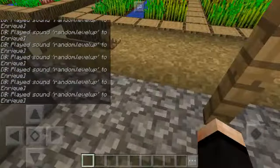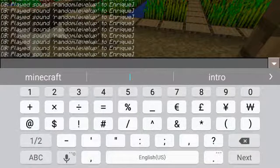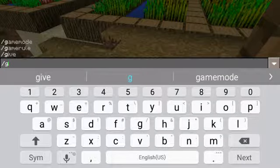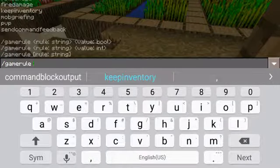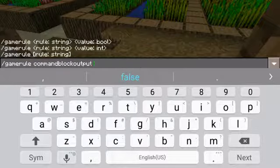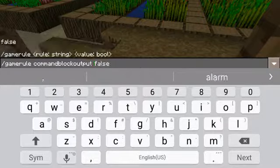So to remove that, go to your chat again and add slash gamerule commandBlockOutput — do not put a space — and then spell false.